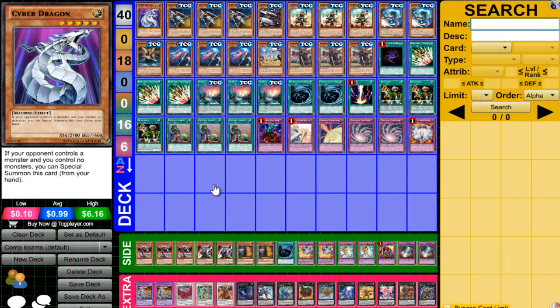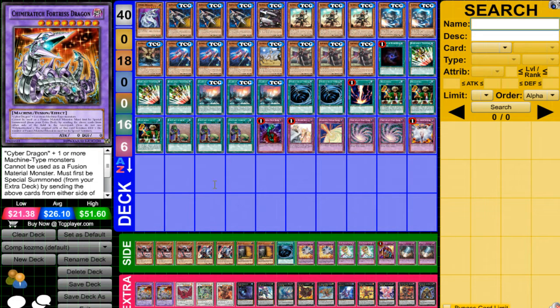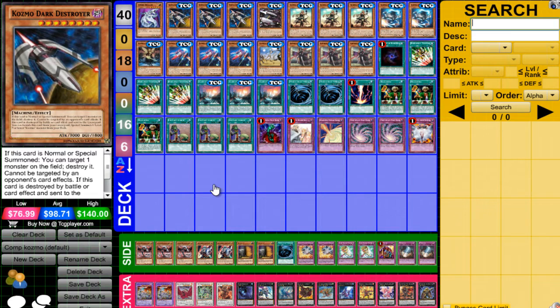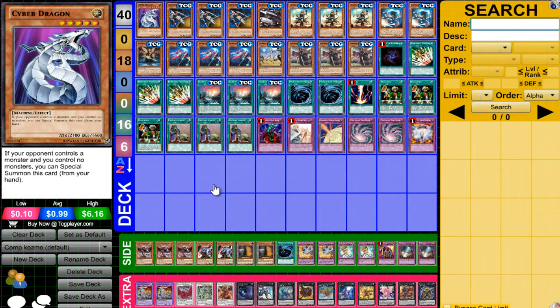So we have Cyber Dragon. Cyber Dragon is pretty much like if you go into a game with Cosmo for game 1, you use Cyber Dragon into Chimeratech. But it also can help OTKs because you can summon this first and then people think you're playing against Cybers and then you just troll them.